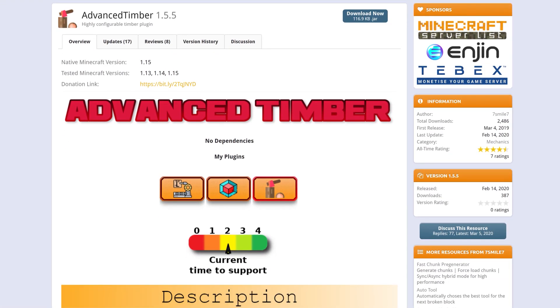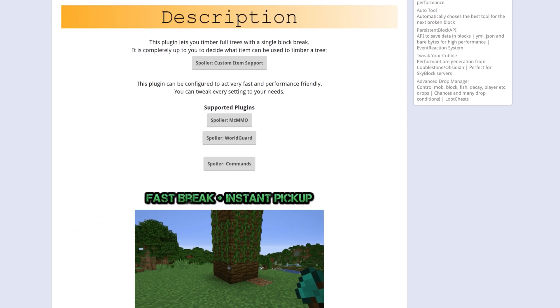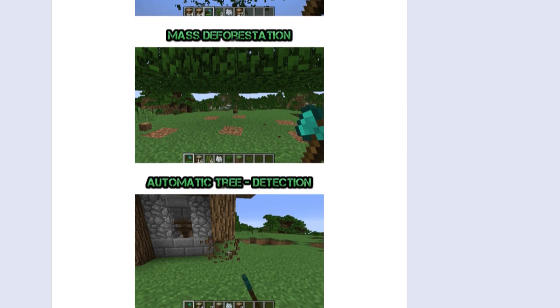If you've played in a modpack with the Tinkers mod or something similar, then you understand what's happening here. Break the bottom log of a tree and the entire tree will fall apart while applying the right damage to your axe.